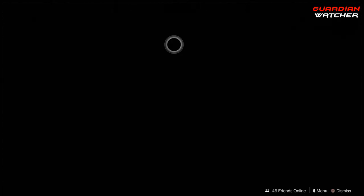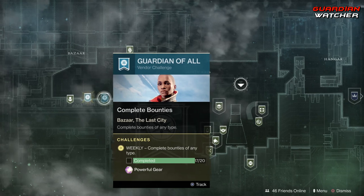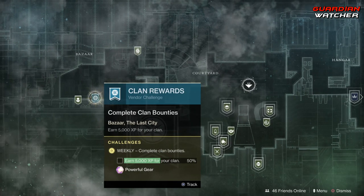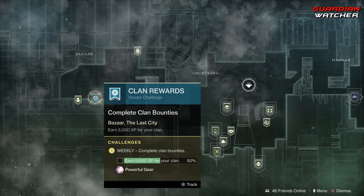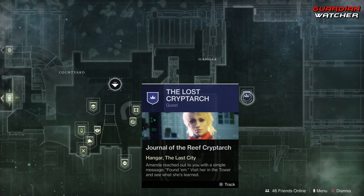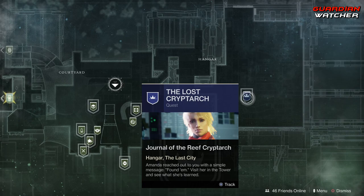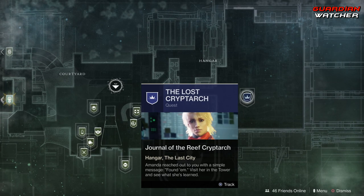We are going to start with the Traveler first. We have Ikora's challenges, which you need to complete any type of bounty, and you have to do 20 of those. Then we have your clan bounties that you need to complete in order to get 5,000 XP. Also, while we are here, go ahead and visit Amanda Holiday and do that last part of the Lost Cryptarch quest. Hopefully it gives us Thunderlord; if not, well then I guess we'll see what it actually gives us.